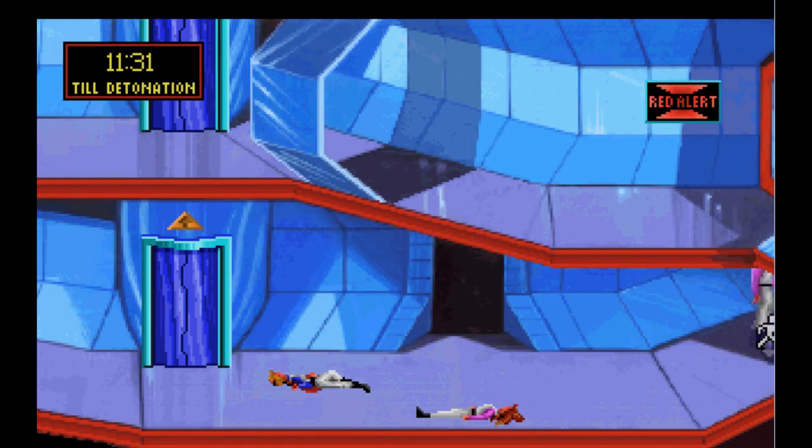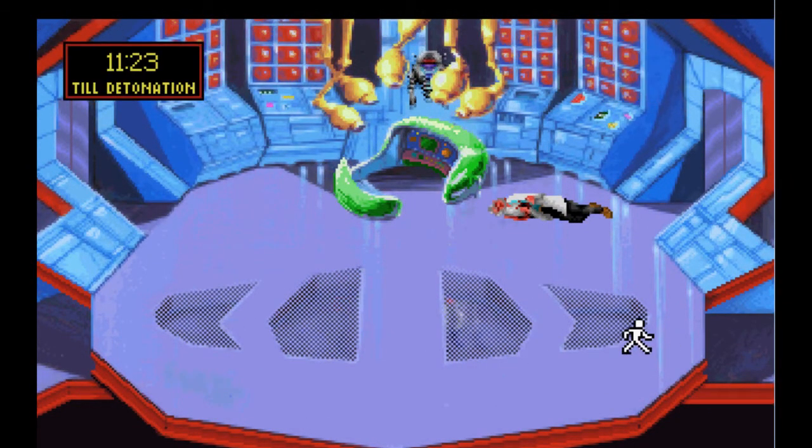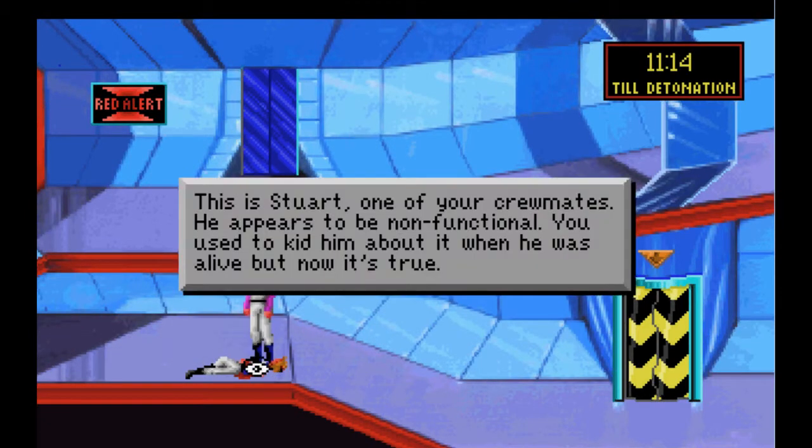Footsteps — it means I gotta go. See, this is kind of neat. I'm a deck below, so this was their way of taking care of that. This is Stuart, one of your crewmates. He appears to be non-functional. He used to kid him about it when he was alive. Now it's true.